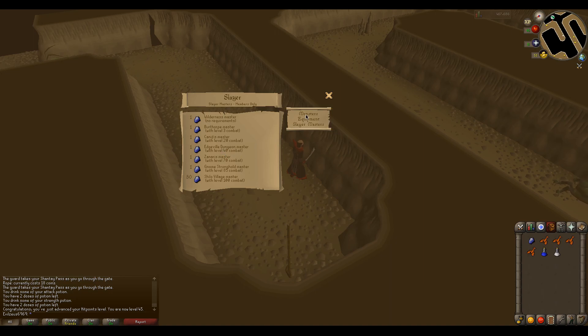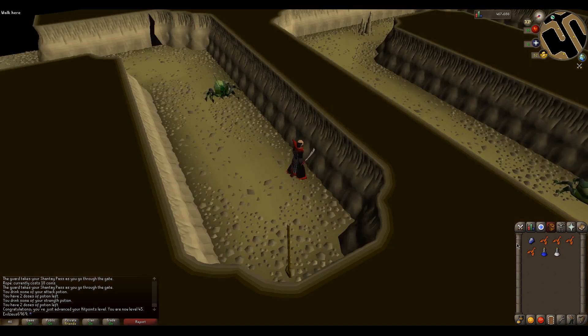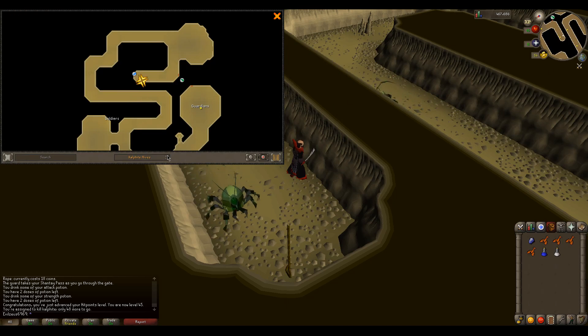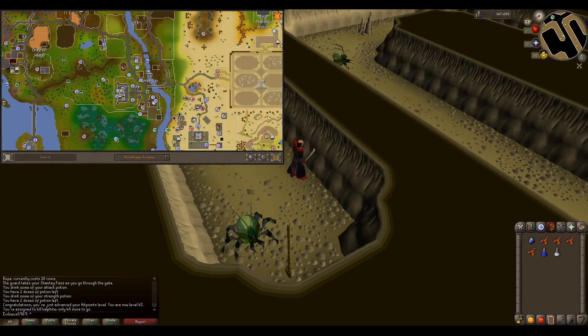I believe the first quest he will give you is killing these cow-fight things right here, and I'll show you where it's located. So if you're in Edgeville, you can just walk over here.